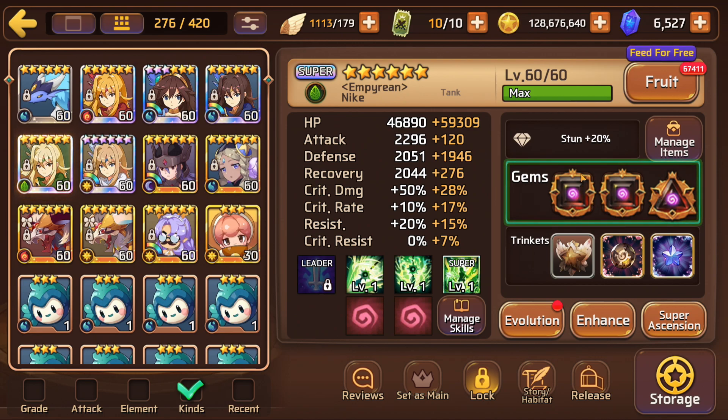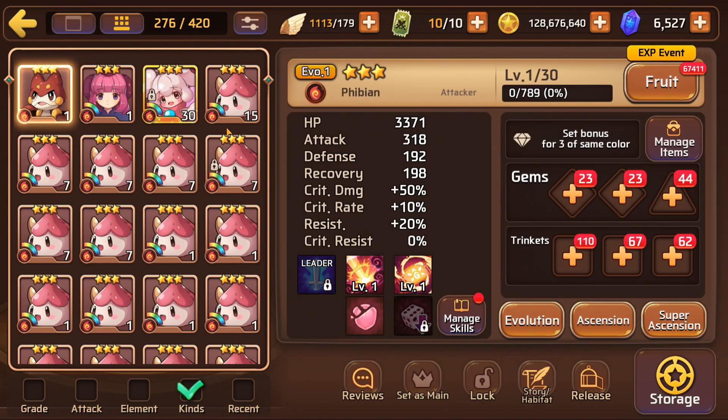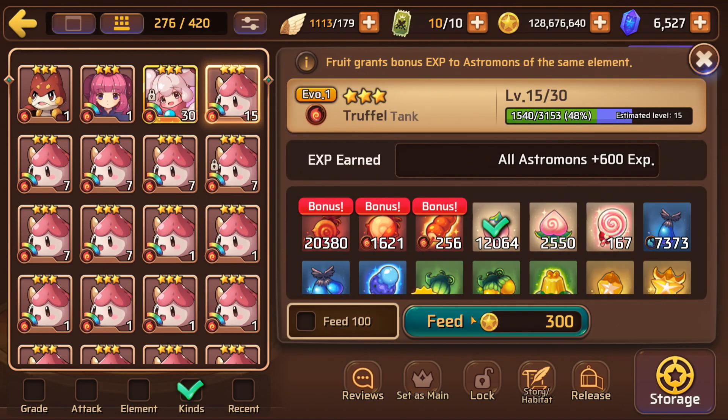That's not saying you can't use triangle gems - Victoria here has a triangle gem, and there's nothing wrong with that. One of the problems with Monster Super League is the inability to swap these gems around freely.